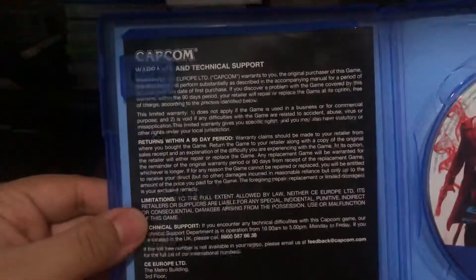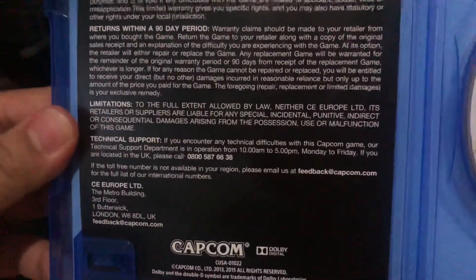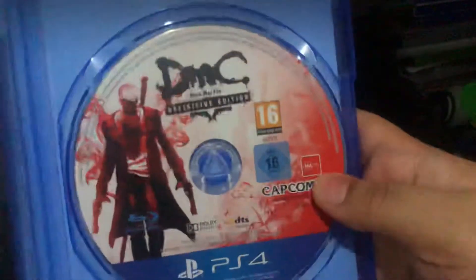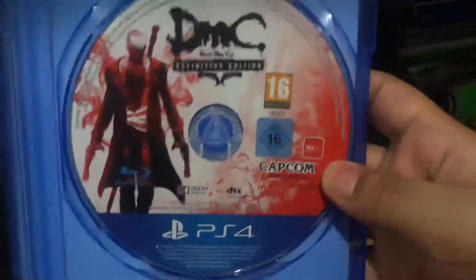There's warranty information — I don't care about warranty information. There's a warning, technical support, limitations, blah blah blah, et cetera. And here's the game disc — looks good. Let's take a look; this is exactly the same as the front cover that I mentioned before.